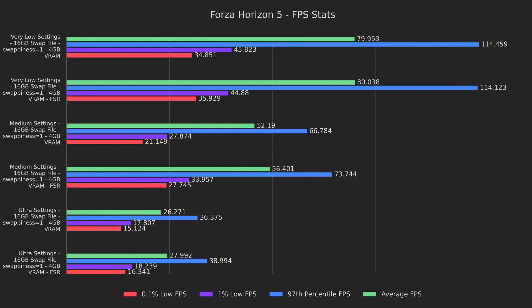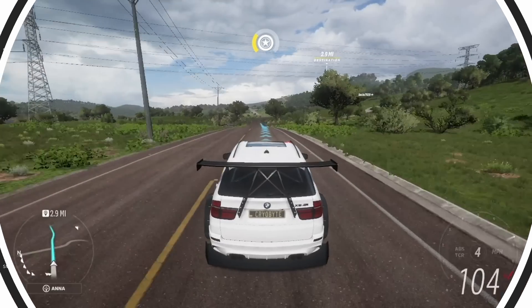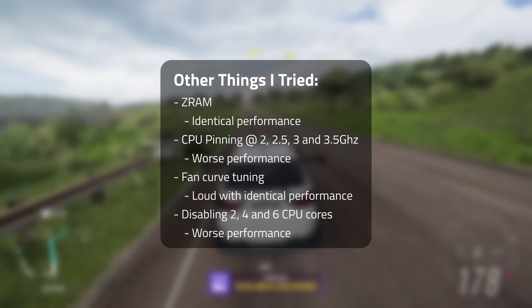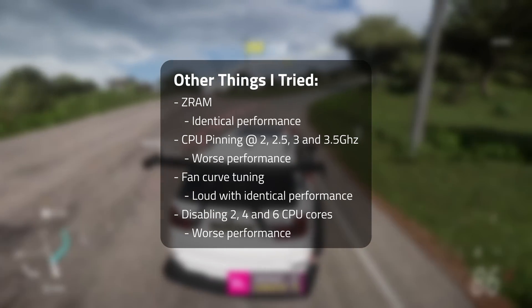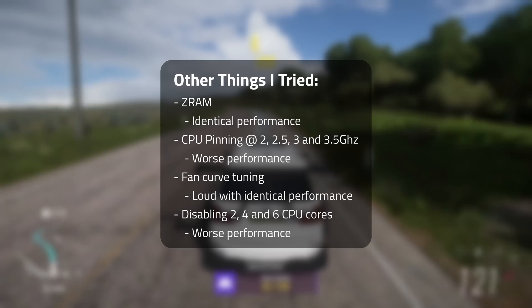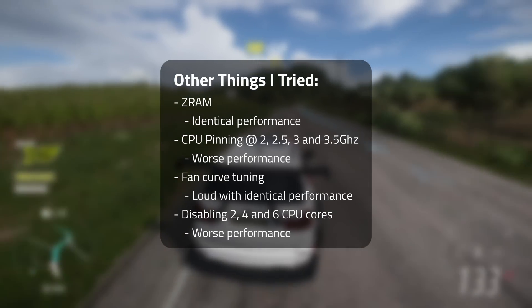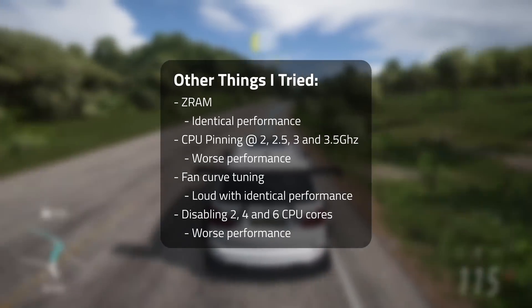I also tested FSR a decent amount. These results are in balanced mode, and we can see that the board is very flat, with medium being the exception. The averages and 97th percentile results raised by about 8% and the lows became a little better, but the quality trade-off for a few effects didn't really make the game feel any better. As such, I'm going to suggest leaving FSR off unless you're playing on an external display where it might make a larger difference at high resolutions. Other things I tried: Z-RAM gave identical performance; CPU pinning at 2, 2.5, 3, and 3.5 gigahertz gave worse performance; tuning the fan curve or locking the fan at 100% made it much louder but gave identical performance; and disabling 2, 4, and 6 CPU cores gave worse performance.